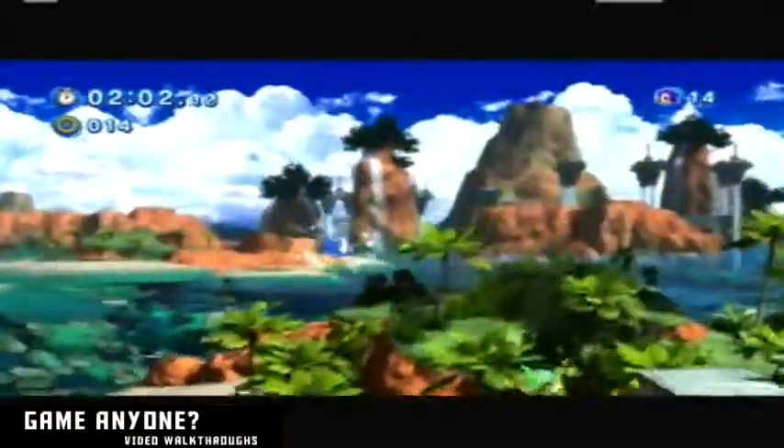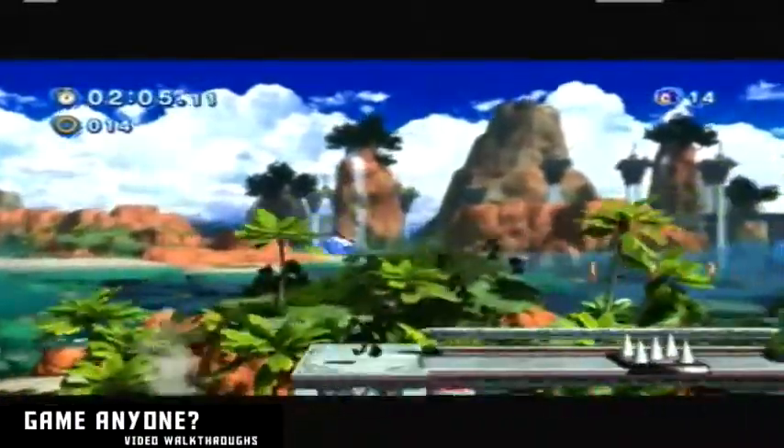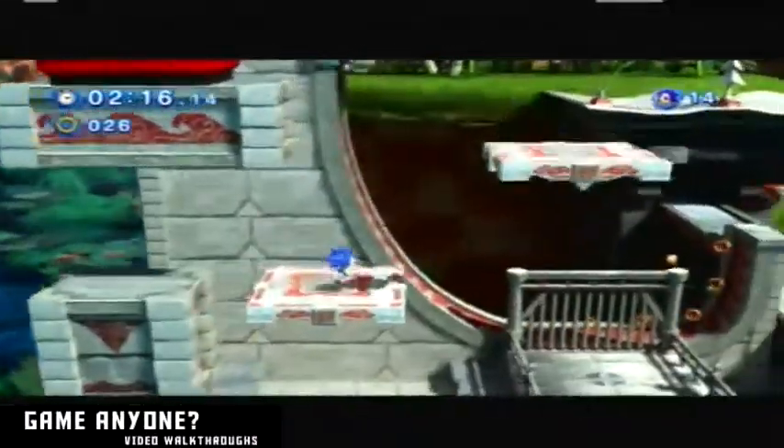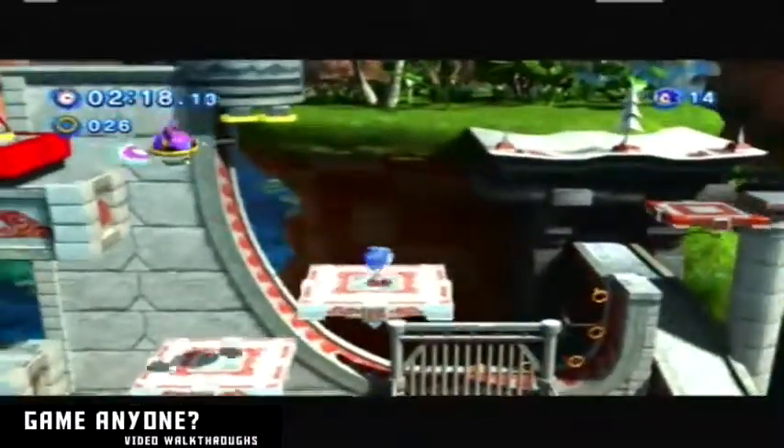In this part of the level, you're pretty much free to use the spin dash jump as much as you like, because it'll just lead you into the cannon. There's no way you can jump over the cannon. I mean, if you do — wow, that's really unfortunate.